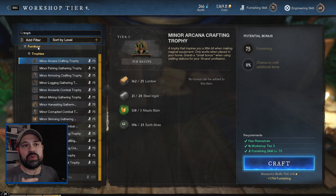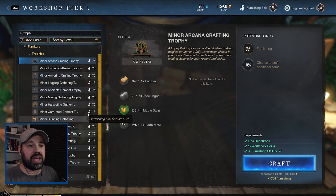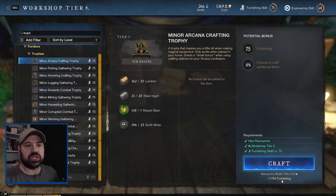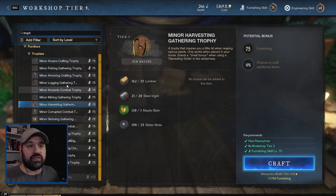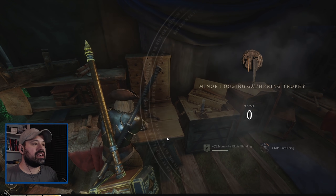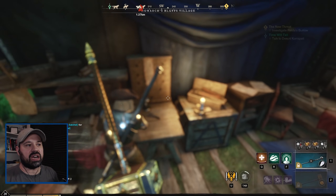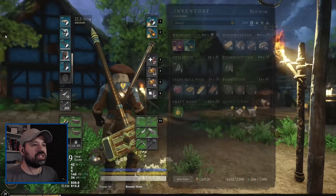For leveling up your furniture skill, trophies are an amazing crafting recipe because you can see it gives 1700 points towards furnishings, and the resources are quite straightforward to get. The very first trophy I'm going to craft is the logging trophy. It gives us the 1700 experience which is very nice, and now we have our first trophy.